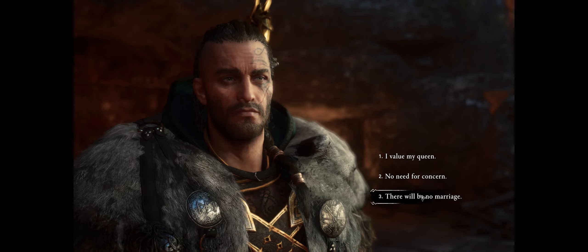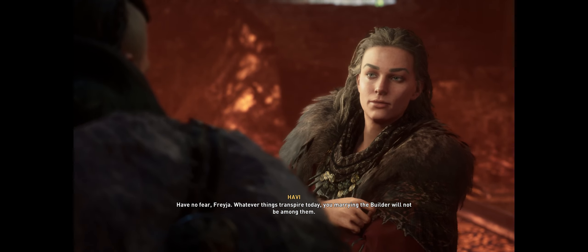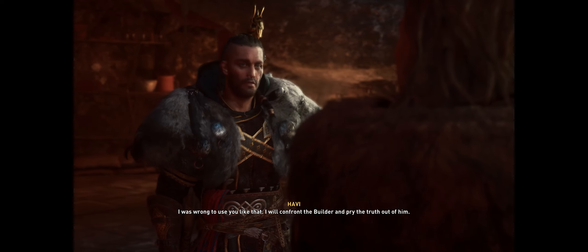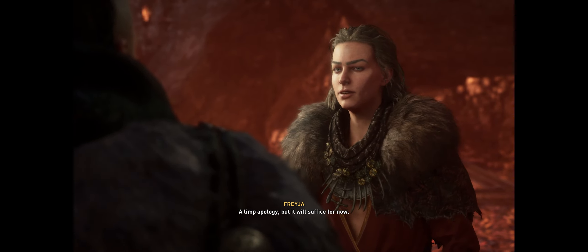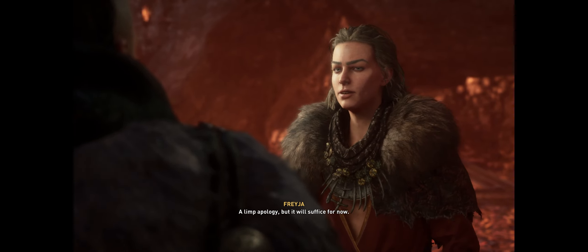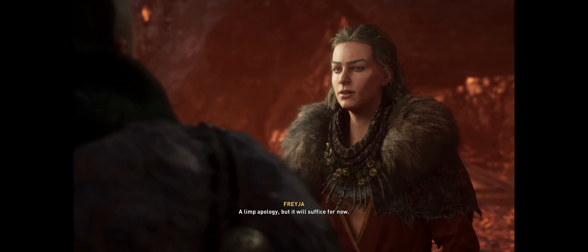Don't drag me into this — the tower is nearly finished, do not fret, the final hours are ticking down. Not fast enough. I feel the jaws of a trap closing upon me. Knowing you are in a trap is the first step to avoiding it. You don't care if I'm married off to this builder, do you? Have no fear Freya — whatever things transpire today, you marrying the builder will not be among them. At least have the sense to admit you betrayed my trust. I was wrong to use you like that — I will confront the builder and pry the truth out of him. A limp apology, but it will suffice for now. Once the builder is dealt with, turn your spear on Loki — every chance he had he dug us deeper into this mess. If Loki is up to something I will see to it that he is punished, blood oath be damned.